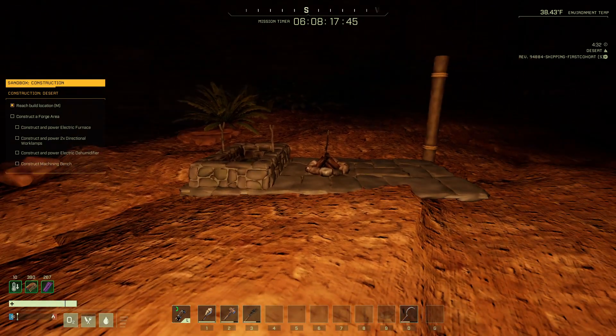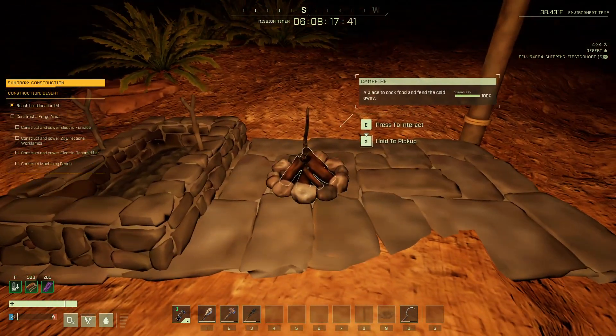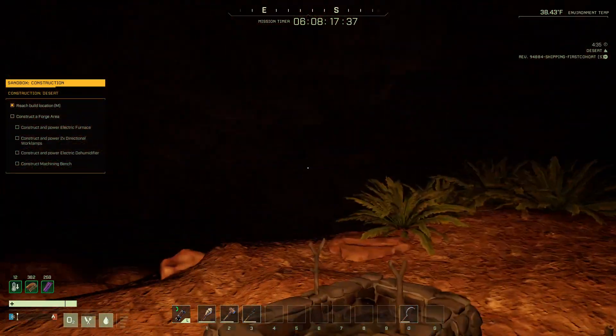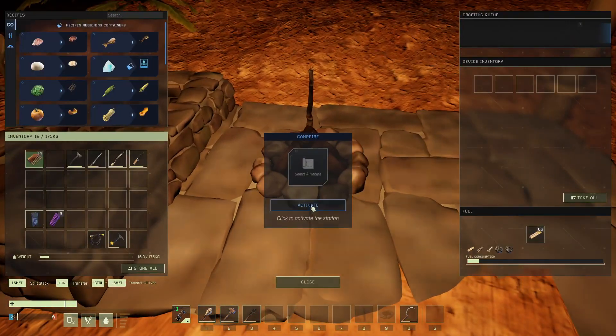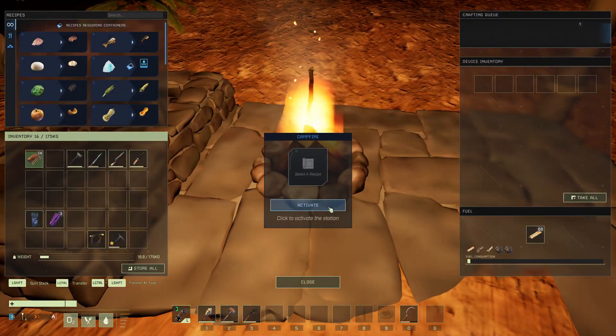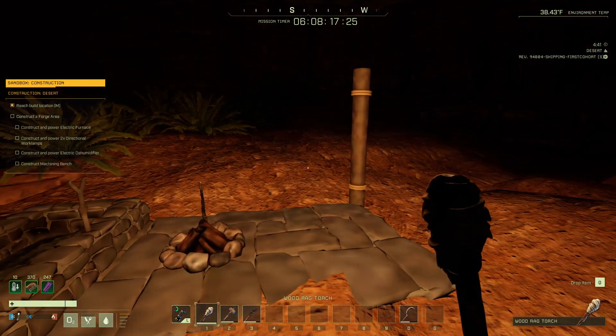As you can see, I'm running around 38 degrees inside of this cave in the desert at night. I can pop this on and get about 65 degrees. This will give me about five more degrees, but if you're in the middle of the Arctic...